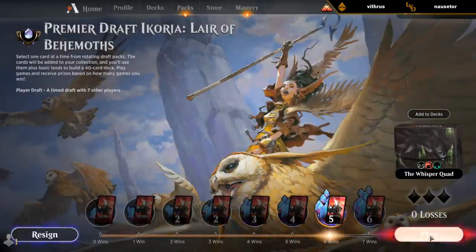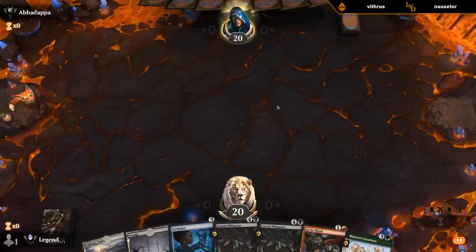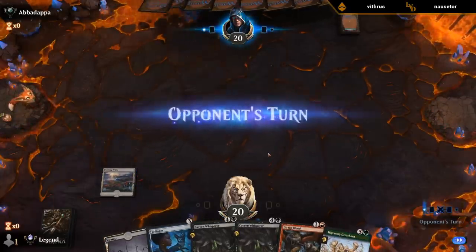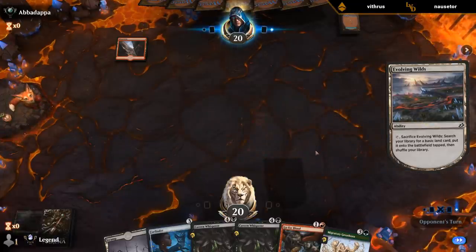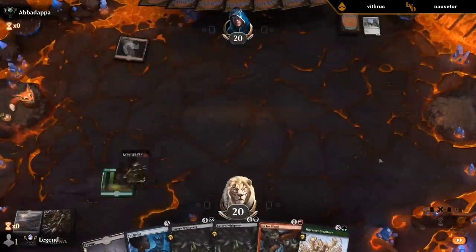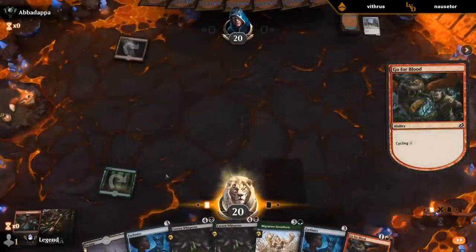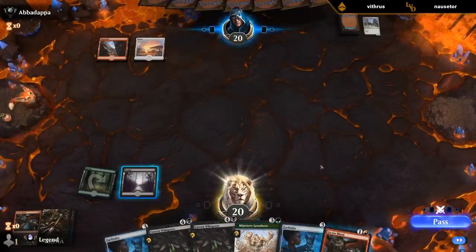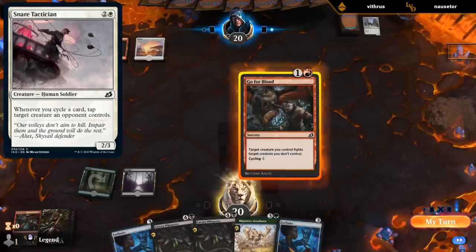Alright, it's time for the final boss. On the play — yeah, I'll keep this. Farfinder has a nice mutate target, fixes my mana. Can cycle Go for Blood to hit my third land drop if needed. And surprise surprise — another cycling deck. I should cycle this now in case of tap lands. It feels bad to cycle these because they're answers to Snare Tacticians, but I really need my land drop here.